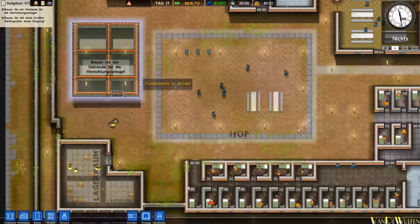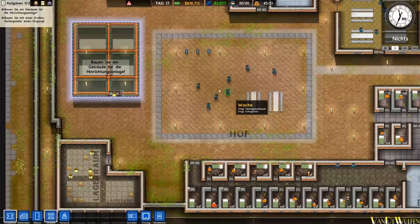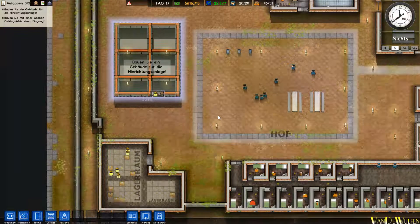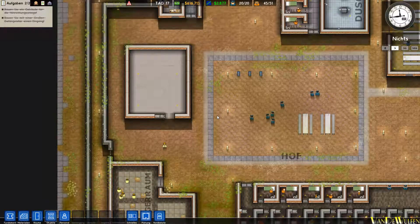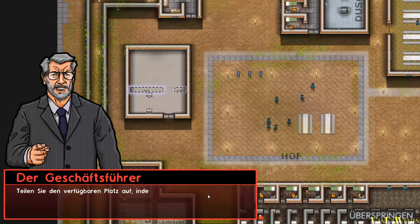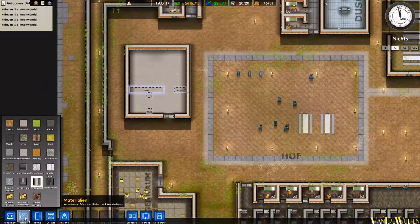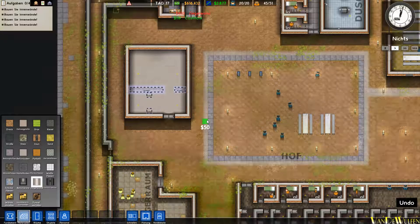Auch der Hof ist noch ganz schön spärlich: zwei, drei, vier Bänke, zwei Tische, ein paar Telefonzellen und ein Haufen Wachen. Und damit steht das Gebäude, und wir haben die erste Aufgabe vom Geschäftsführer erledigt. In dem Gebäude brauche ich eine Zelle und einen Hinrichtungsraum. Teilen Sie den verfügbaren Platz auf, indem Sie Ziegelwände bauen.